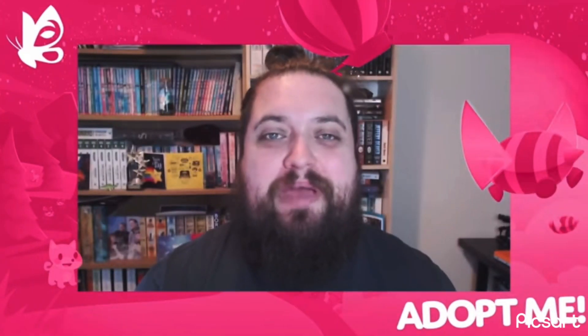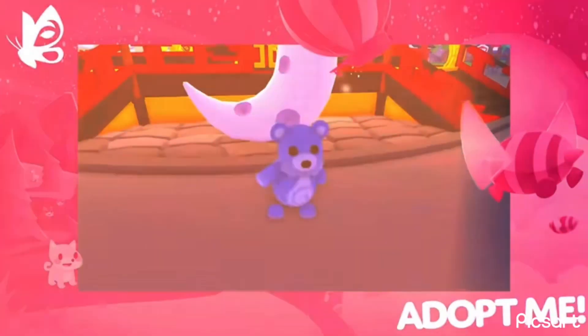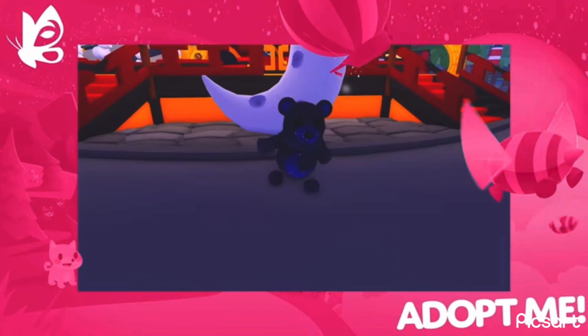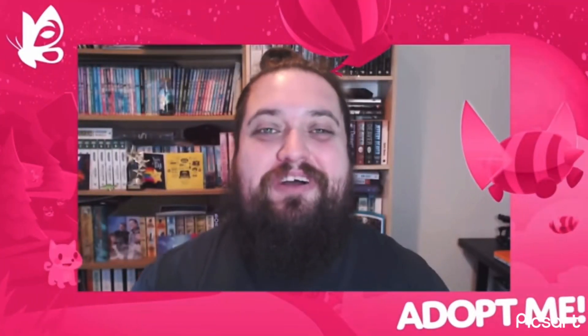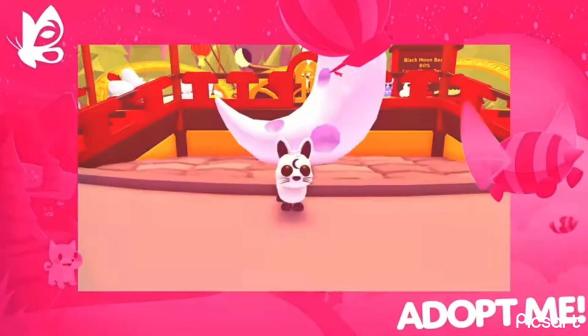First up, the Moon Bear box will open to give you one of three new moon bears: the Black Moon Bear, the Water Moon Bear, and the adorable Luna Moon Bear. Alongside that, we've got three new rabbits for you to choose from: the Umami Rabbit, the Moon Rabbit, and the Water Rabbit.